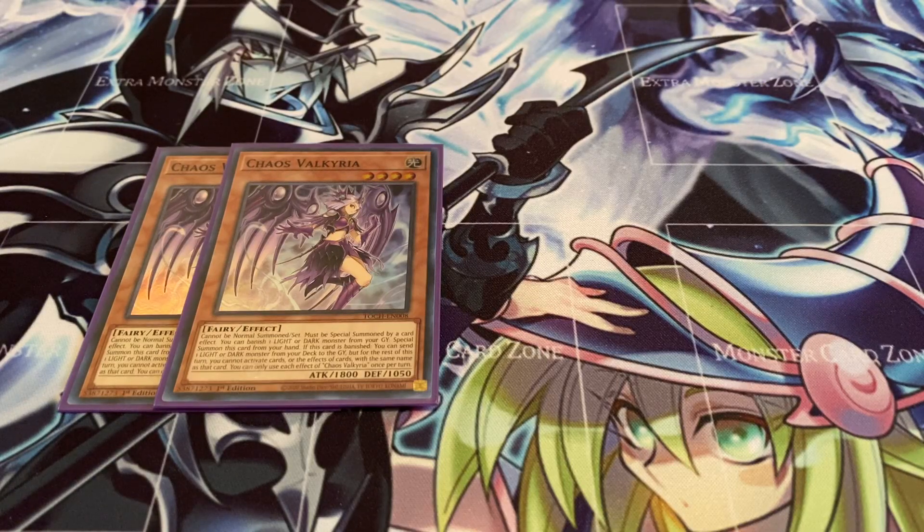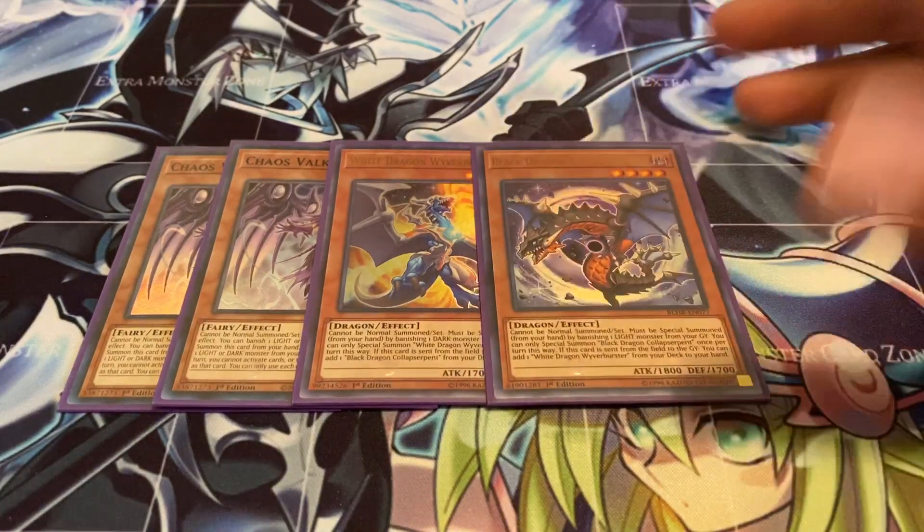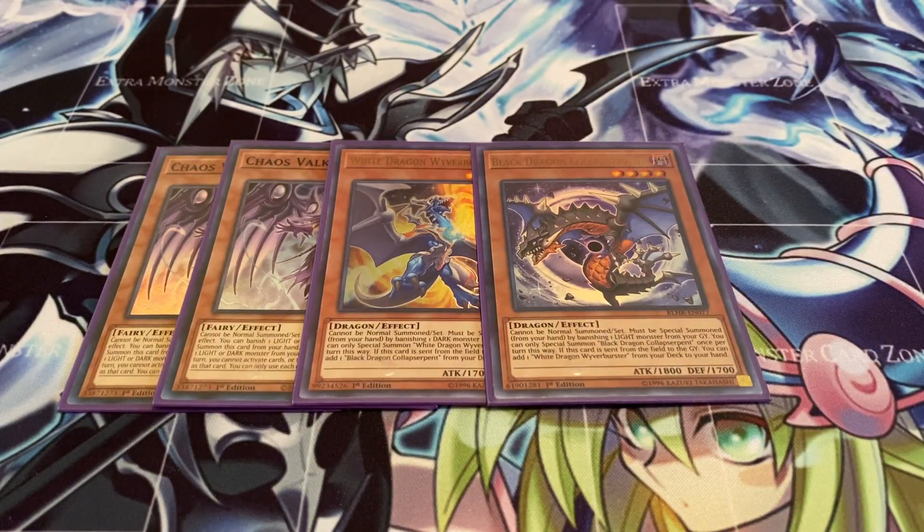Overall, Chaos Valkyria is really good — just a good way to get you started and a really powerful extender. I'm running one of each of the baby dragons: White Dragon Wyvern Burster and one Black Dragon Collapser. They're just extenders, so really amazing.